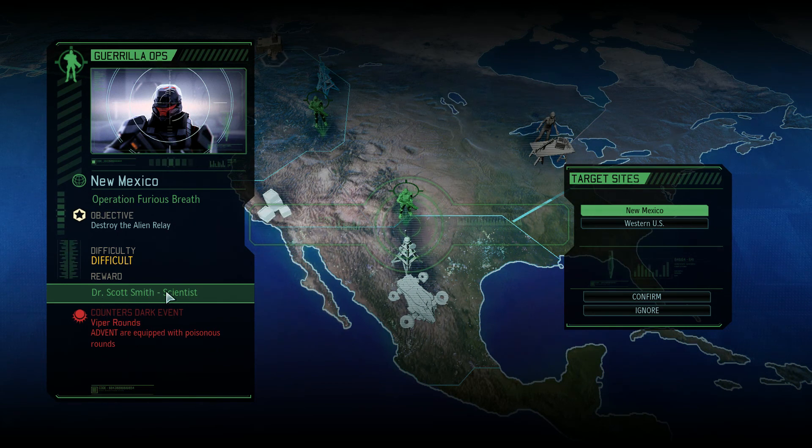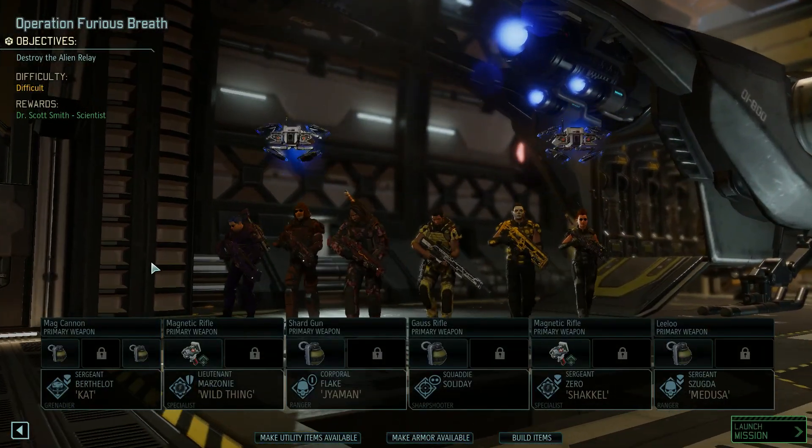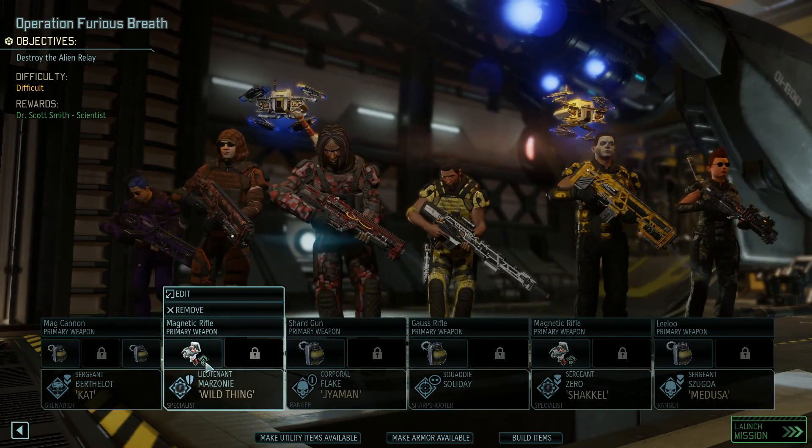And we're gonna get Dr. Scott Smith, a scientist, as a reward for this. So let's go ahead and get into the hangar bay and meet our squad and get out there. We're bringing a Corporal and a Squaddie with us, a bunch of Sergeants and one Lieutenant.